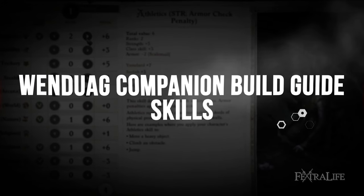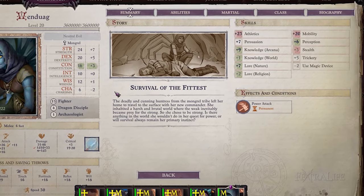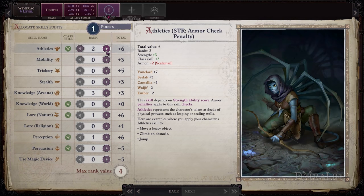When it comes to Wendwig's skills, you'll invest in two skills: Athletics and Mobility, since you don't get that many points every time you level up unlike other classes. Both of these allow you to move heavy objects, help NPCs, or reveal hidden paths such as jumping longer distances, traversing difficult terrain with ease, and walking towards enemies to attack them without triggering attacks of opportunity.